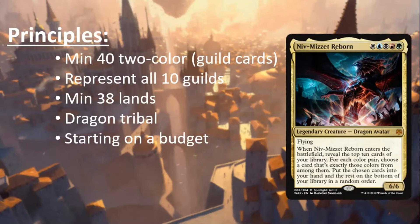So a couple of principles: we really want a minimum of four two-color guild cards per guild in our deck to maximize the chance we hit around three to four cards every time we cast Niv. We want to represent all 10 guilds — if we have 40 cards, it's better to have four of each guild than 20 good Azorius cards and the rest spread thin, because we'll have flips where we can only take one. We also need a minimum of 38 lands because we need to cobble together a five-color mana base to cast our commander as soon as possible.